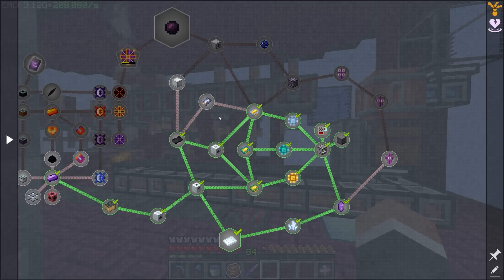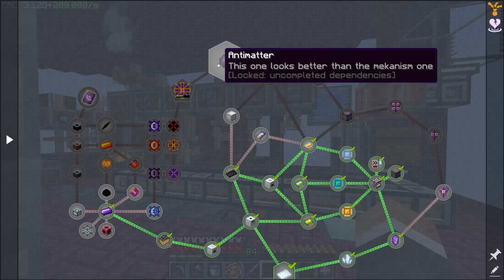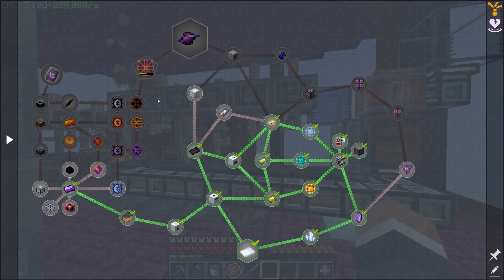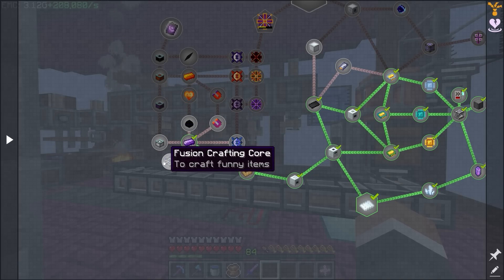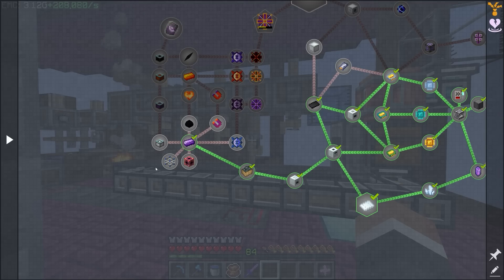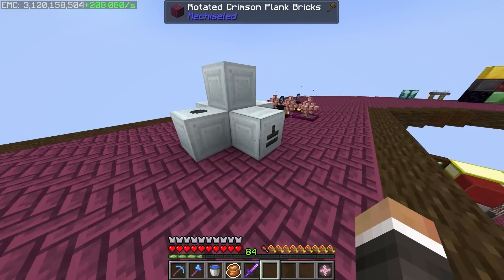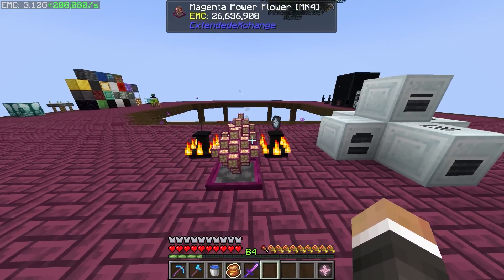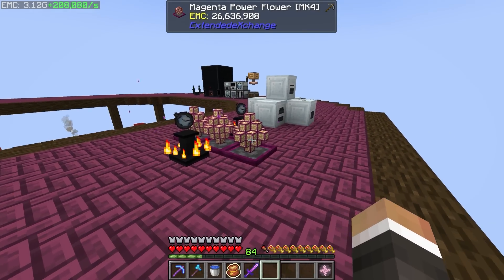The plan for today's episode is going to be to finally get antimatter production up and running, because antimatter is going to be a key component of the late game for us. We also managed to get our first Draconium ingot, so we're going to work on getting the Draconic Evolution fusion crafting up and running. But before we start with any of that, the first thing I'd like to work on is upgrading our current source of EMC generation.